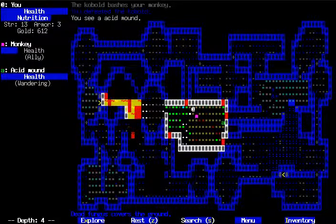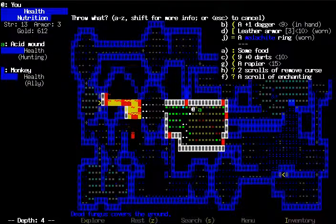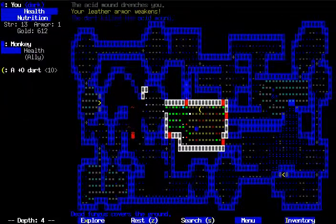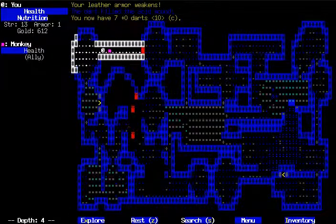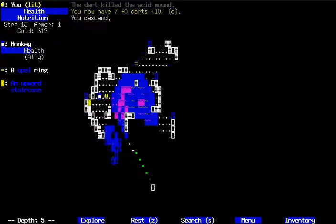Acid mound. My dagger is protected, isn't it? Yeah, it does. Those will, like, damage your weapon if you attack them directly, I'm pretty sure. Which is why I was throwing darts at it even at close range, because I didn't want it to eat my melee weapon — my only melee weapon at this point.